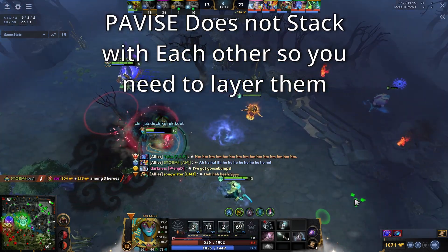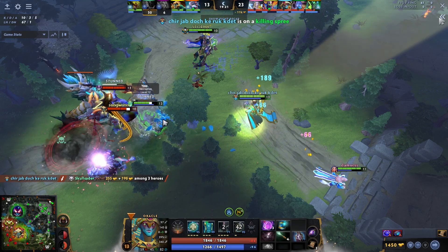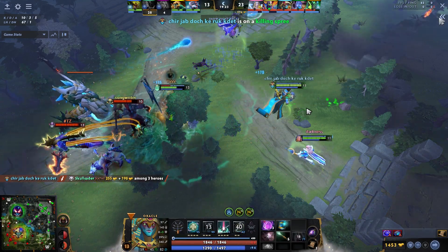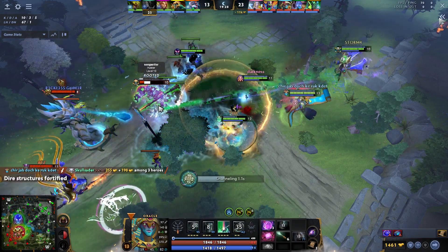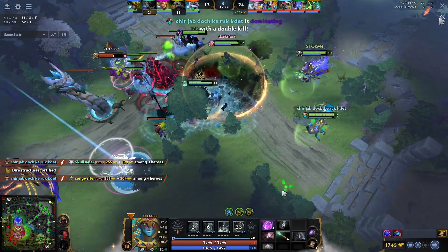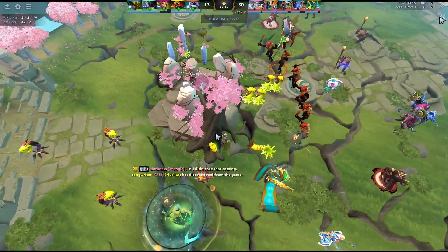Windranger actually did a lot of damage — she got rid of three Pavises, which is like 900 physical damage blocked. Without the Pavise item, this Oracle would have died here. This is how strong Pavise is. Because of this item we were able to snowball, our offlane Necro got a Pipe, and they lacked all the damage, so we just started to push mid.